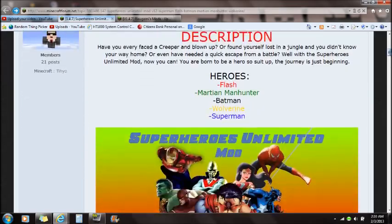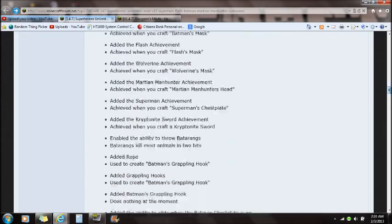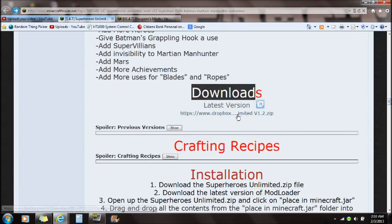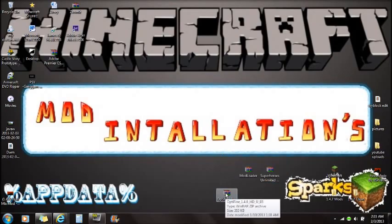You'll also see the Superheroes Unlimited link — scroll all the way down and read more about the mod, then go to downloads and download the latest version from Dropbox. Once you guys have both files downloaded and on the desktop, you're ready to install. I'm also recommending OptiFine — it is not required for this mod, but it's great for reducing Minecraft lag.